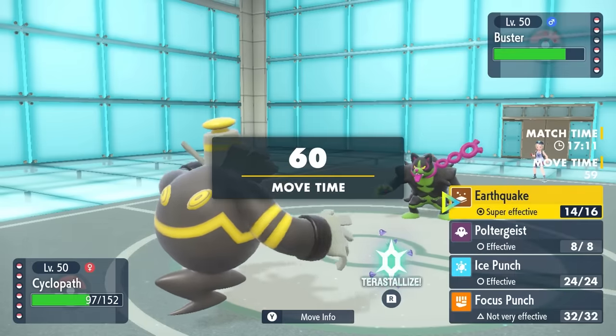That SpAtk drop puts Focus Blast close to range of killing if I can connect. Dragalge with Assault Vest can take another Earth Power. I figure they're probably going to switch here based on their play style, especially because they have the Helmet Slowking. I go for Draco Meteor — it does way more than Focus Blast would but doesn't do a whole lot since it's likely specially defensive, and with the SpAtk drop I'm not keen to stay in. Expecting a Psychic move, I go back to Registeel.